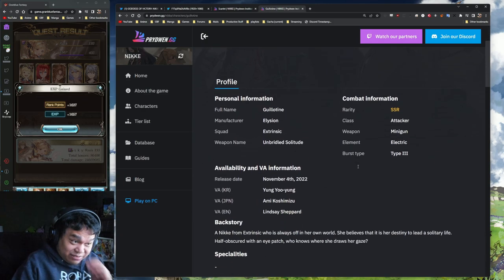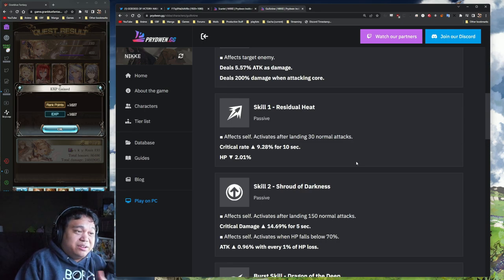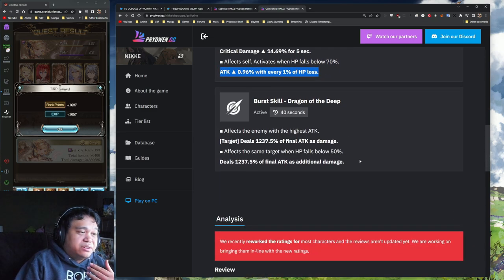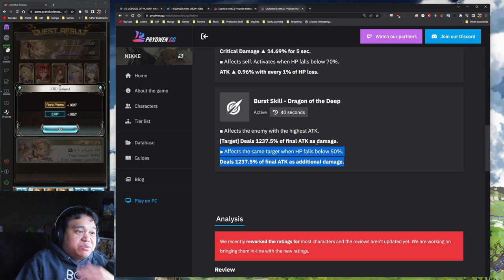That's right, we also have Guillotine. In those situations, Guillotine's damage will actually increase because every HP loss equals greater attack. There's also bonus damage when her HP falls below 50 percent with additional damage, so you can trigger it a lot more quickly. This is actually really good with these two units.